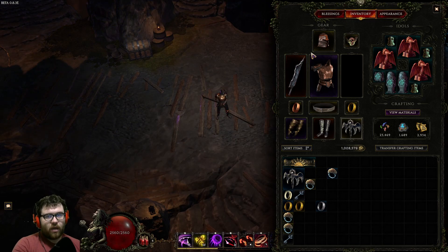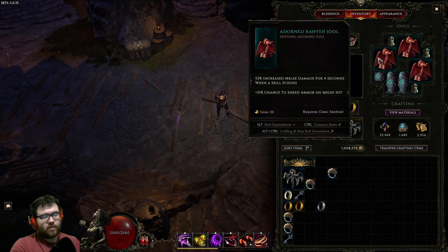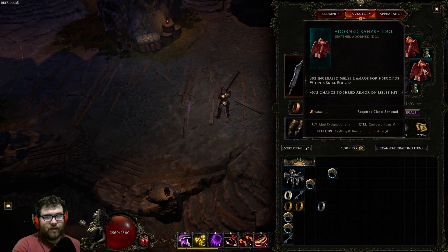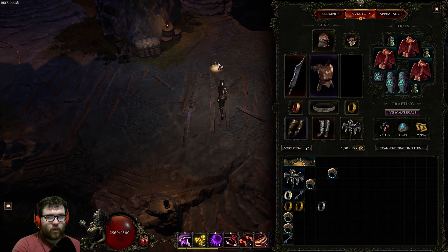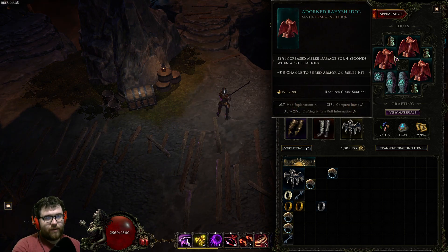For idols, your perfect idol is increased melee damage for four seconds when the skill echoes — this is really strong because you can combine it with armor shred on melee hit, which is one of the main reasons this build is actually decent. Same for the other idol slots here. These idols drop all the time. Mainly you want increased melee damage, then eventually armor shred. One time I was playing this build and forgot to put armor shred on and ended up having two-and-a-half-minute boss battles — make sure you have armor shred, otherwise you'll have very long boss fights.